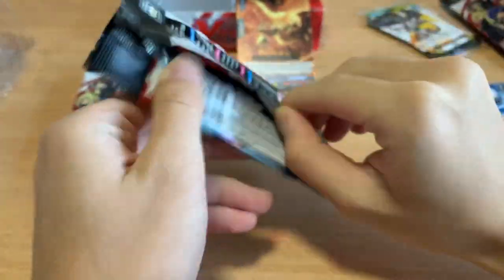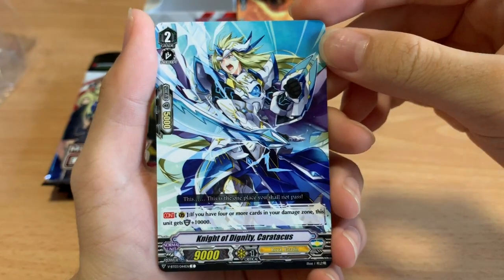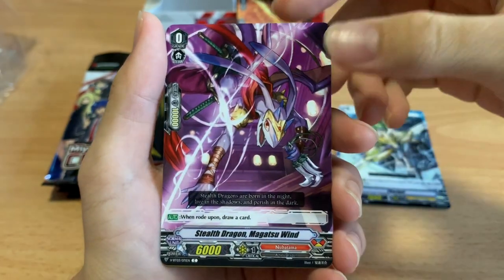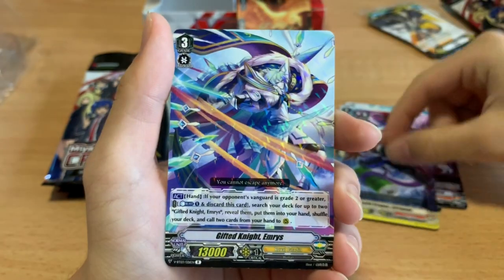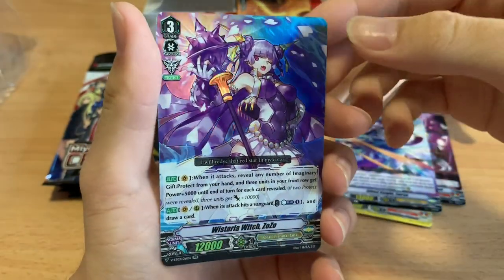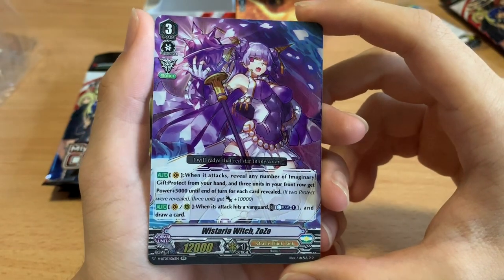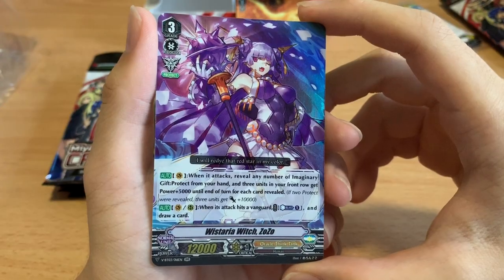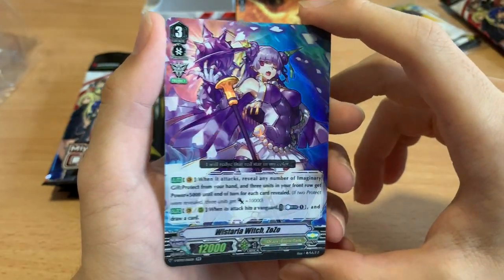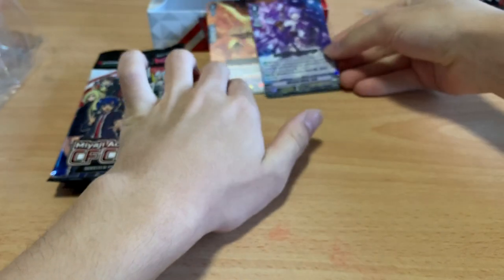Next pack — we have Karatakus, Rendering Angel, Charged Gold. Gamow is definitely in this set. The starter for Nubatama. Critical Triggers for Nubatama. Gift Knight Emerus — a really interesting card, not sure if anyone's going to play it. And we got another Double Rare: Wisteria Witch Zozo. When she attacks, reveal any number of Imaginary Gift Protect markers from hand — 3 units in the front row get 5000 power until end of turn for each card revealed. So if 2 Protect gift markers were revealed, 3 units get plus 10,000, which is equivalent to a front trigger for a Protect clan.